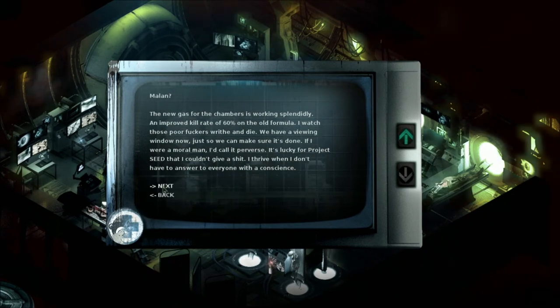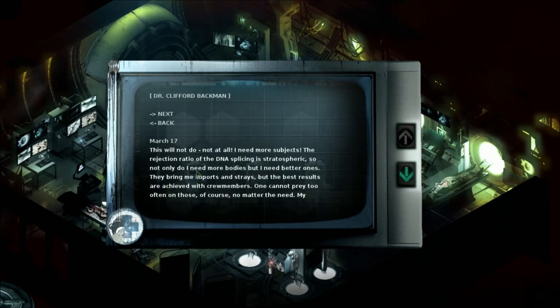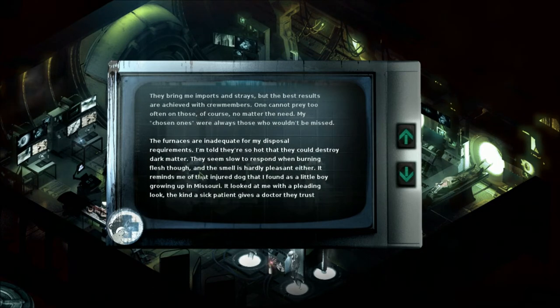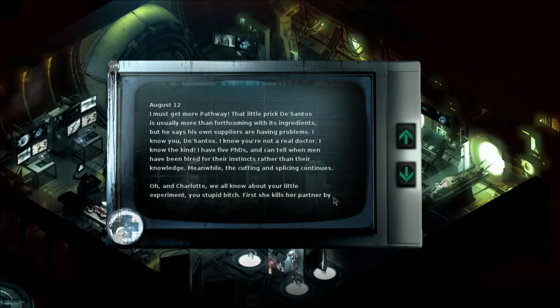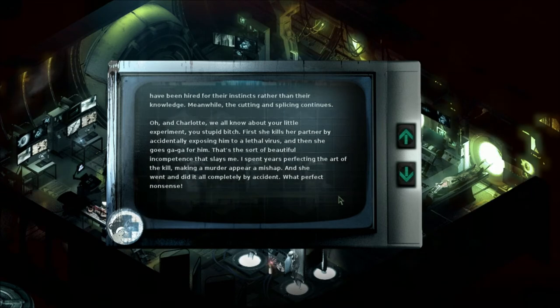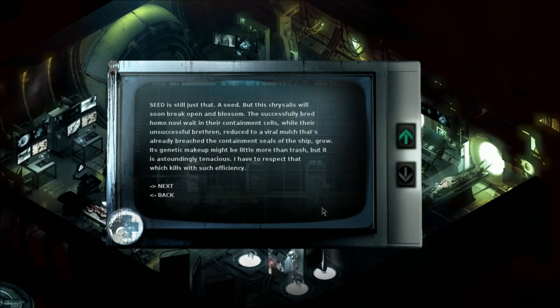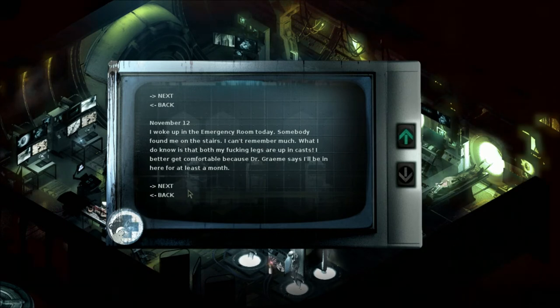Alleged rapist of women - so he's not really a rapist of women. DeSantos is usually more than forthcoming with its ingredients. The suppliers are having problems. He's not a real doctor, he says. So the Pathway is his drugs - anti-psychotic meds, maybe? They don't seem to be working very well. Well, they start running out of them.